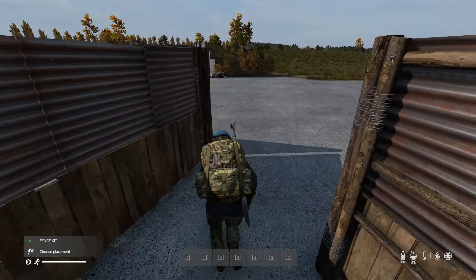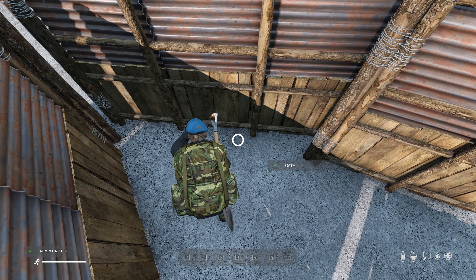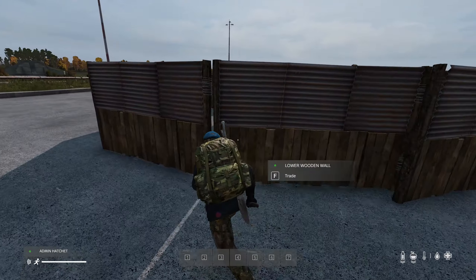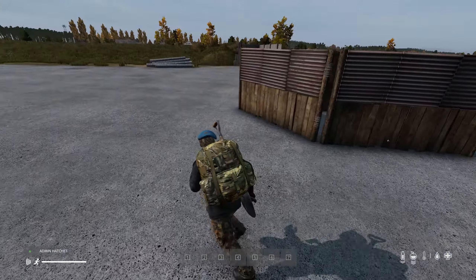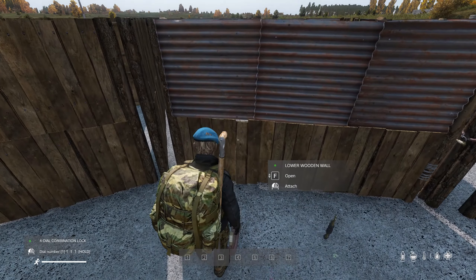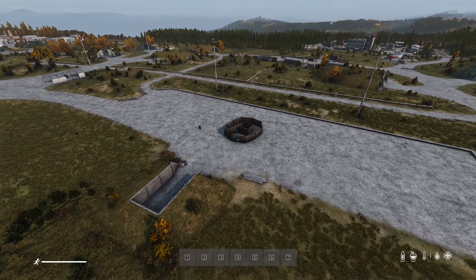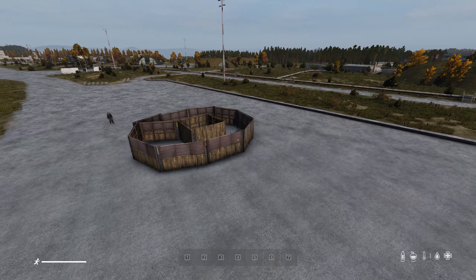Now we're going to finish this off by completing the very last gate. The beauty of this is that people running up to this base are not going to know which entrance you actually use, because you could use any of them at any time. Now breaking down gates is also a little bit difficult — you do need five grenades or a shed load of tools and melee weapons. That's what it looks like from above, and you can extend it as far as you wish. Easy build.